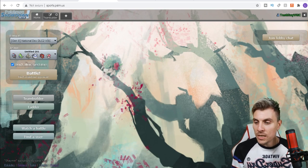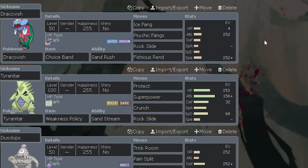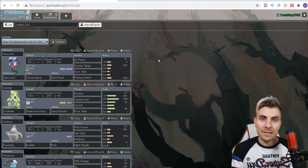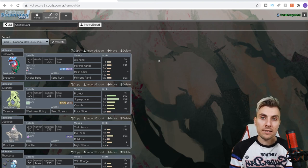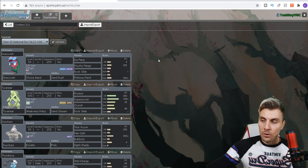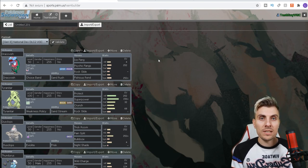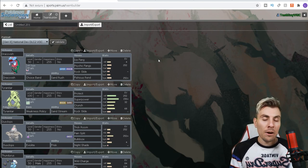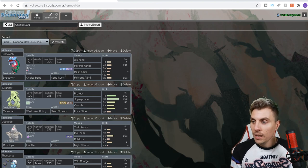The team we're going to focus on today is based around Dracovish. With the introduction of Crown Tundra and the ability patch, we can now get hidden abilities without any hassle — an item will change a normal ability into a hidden ability. It's a huge step forward for competitive Pokémon. The fossil Pokémon now get access to their hidden abilities, so Dracovish gets Sand Rush, which doubles your speed whenever a sandstorm is up.